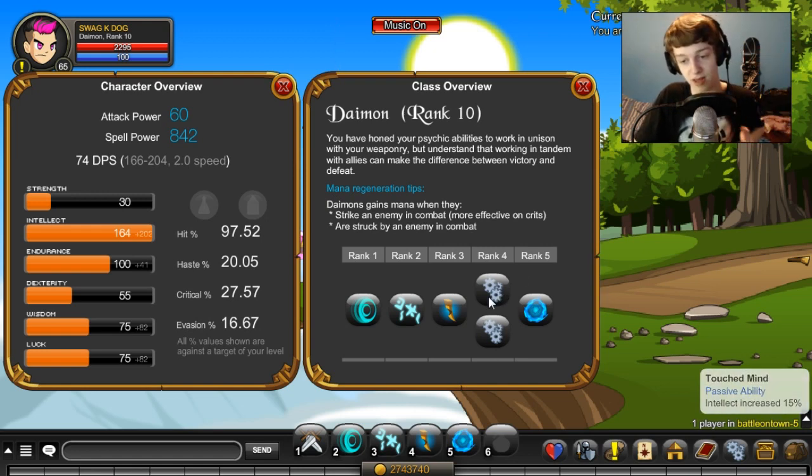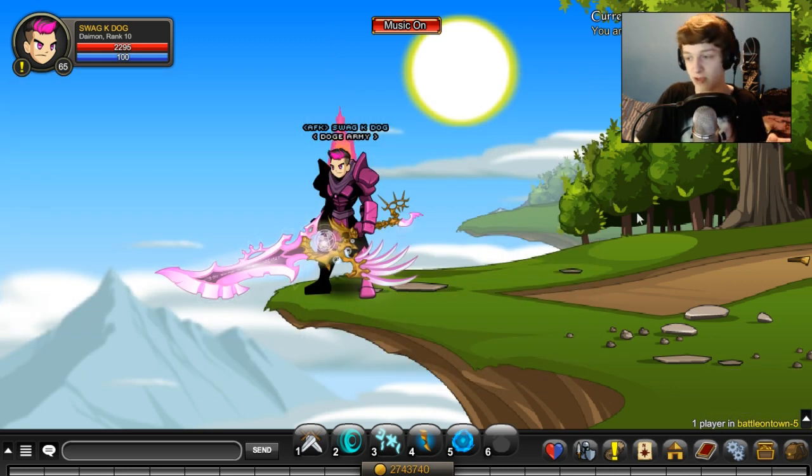For passives on the class: the Rank 4 passive increases your crit by 8% and your intellect by 15%, so this is definitely a mage-enhanced class — I'll be using full mage in this video. The Rank 10 passive is unique: there's a small chance of greatly increasing the power of an AOE ability. From my experience using this class, I think it doubles your damage, but that's speculation.